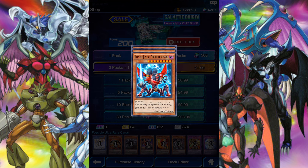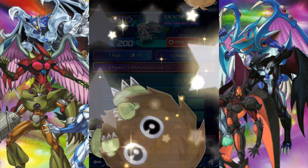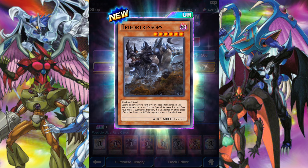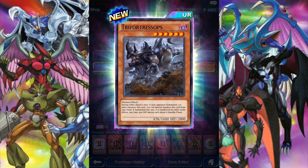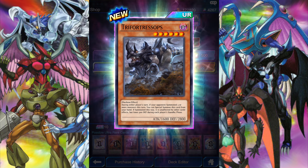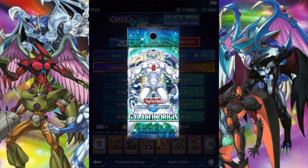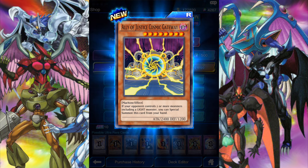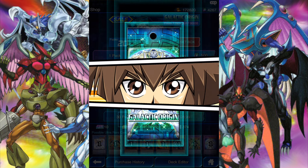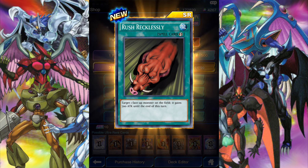UFO Roid in the first pack — awesome! Oh, Neo-Spacian Twinkle Moss — awesome! And an Ultra Rare — Trisops! 2800 defense. During either player's turn, if your opponent summons three or more monsters this turn, you can Special Summon this card from your hand. If Summoned this way it's unaffected by other card effects, but loses 500 defense during each player's standby phase. Not bad. Back-to-back Triple Karibos. Worm Falco. Ally of Justice Cosmic Gateway — awesome. Another Triple Karibos. Rush Recklessly: target one face-up monster on the field, it gains 700 attack until the end of this turn — awesome.